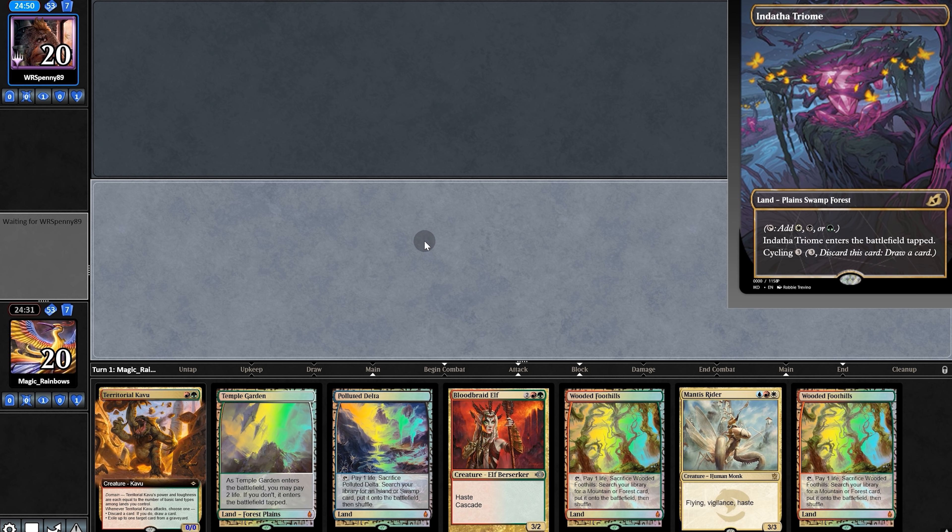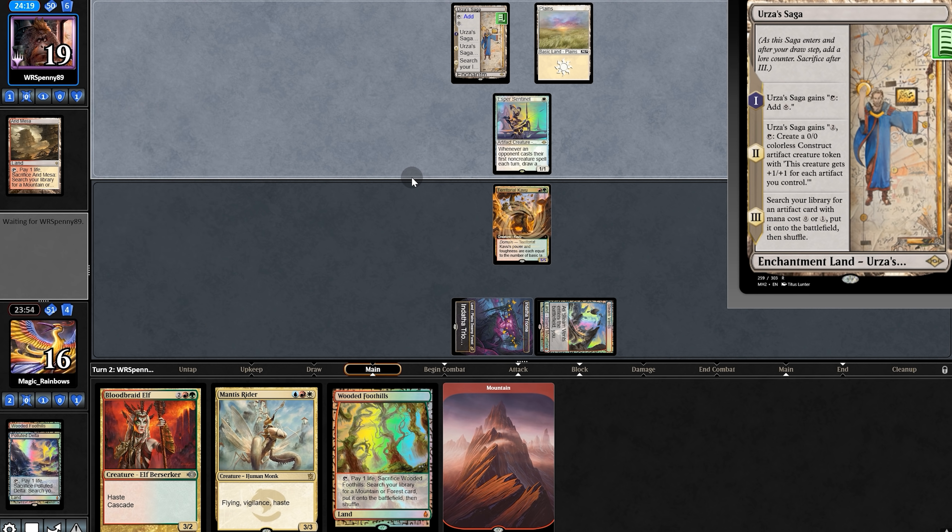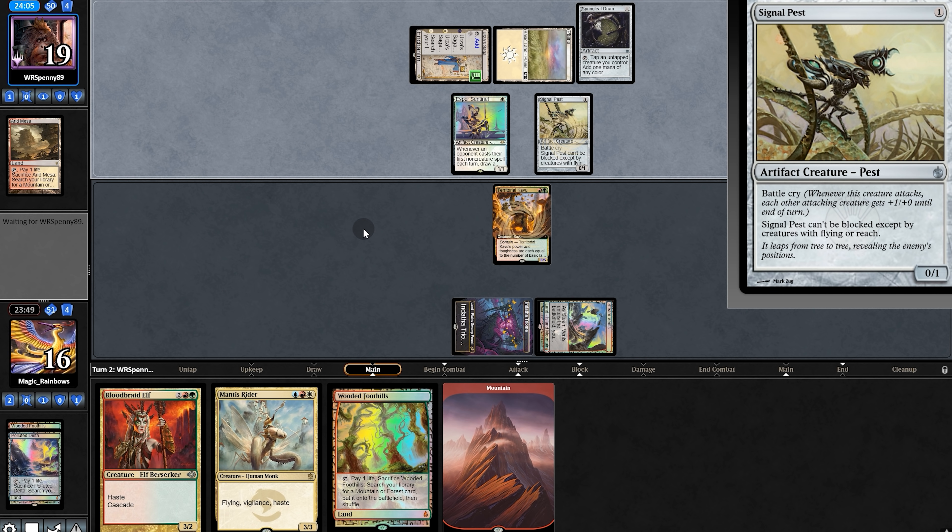Opening hand — no early threats, mulligan. Yeah, this is better, we'll keep. Looks like Taxes. Land, play Kavu and pass. And Saga. It's Hammer Time — Hidetsugu, where are you? Daddy needs you.